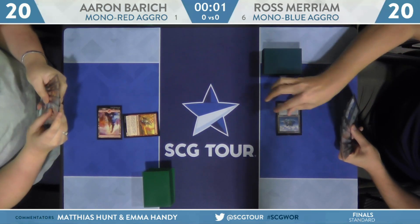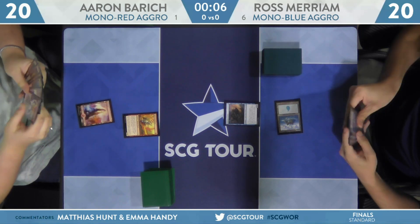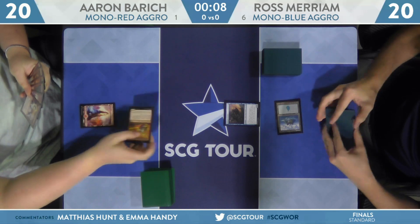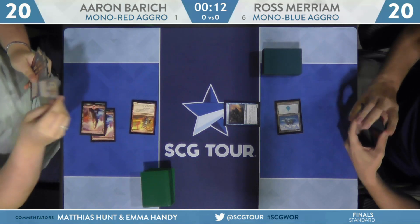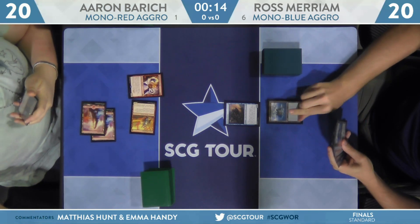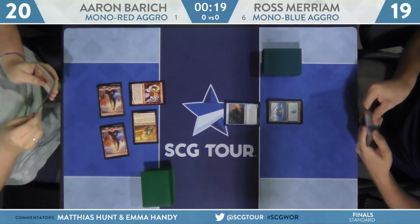Aaron will start on Gitu Lava Runner. Ross plays Siren Storm Tamer. In this matchup they both have aggro cards, but the Mono Red ones tend to deal damage quicker and have more size to them — that is a 1/2 and that is a 1/1. There's more numbers on the Red one.